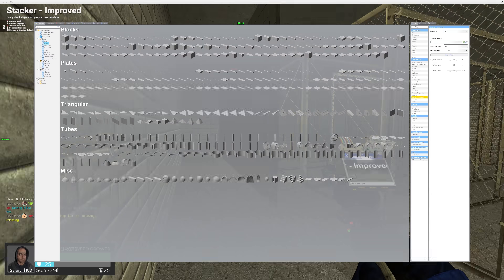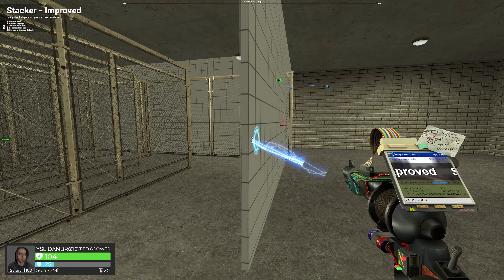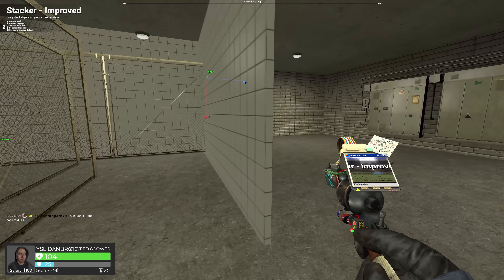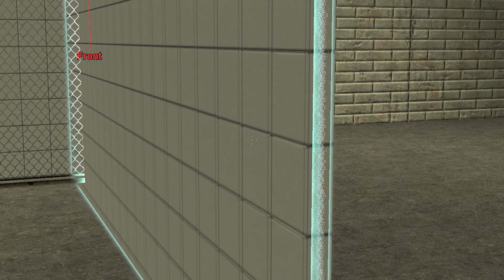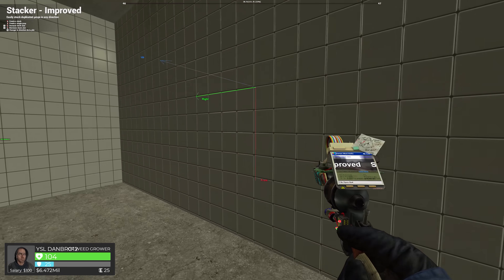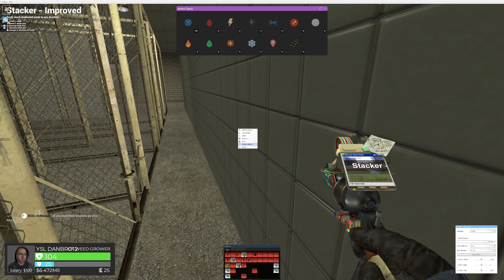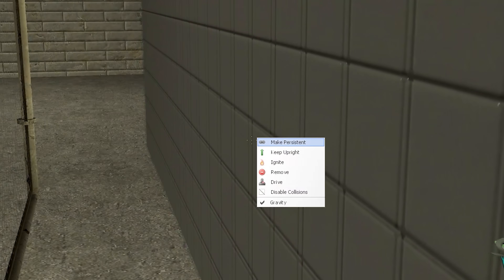Got it here, now we can stack it. We'll do the same this side. I think it's this one here. Disable. There we go. Perfect. The base is coming along quite nicely. Let's go down here. Disable. Disable. And then disable.